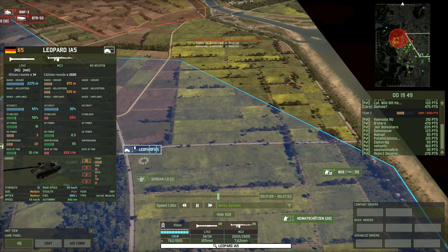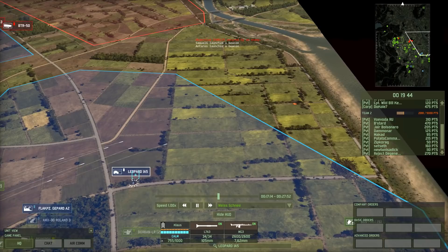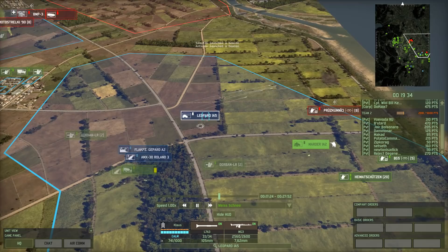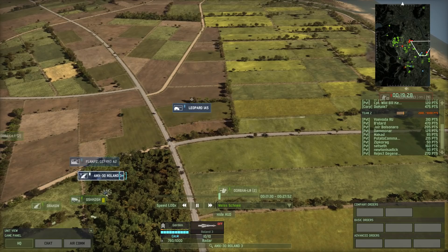We're still not done though. He's been immediately resupplied by the Oshkosh back there, which is also resupplying the Drakon and the other AA. This is what we were looking for — now he's made positive with his tank. This sniper team was able to spot the Leclerc and the Dorbin LR in that tree line, so it was definitely an exceptional stealth sniper team.